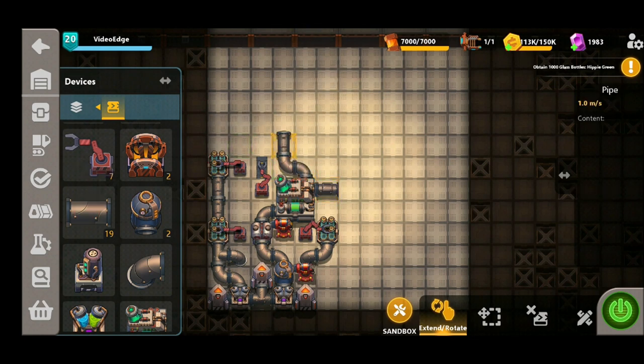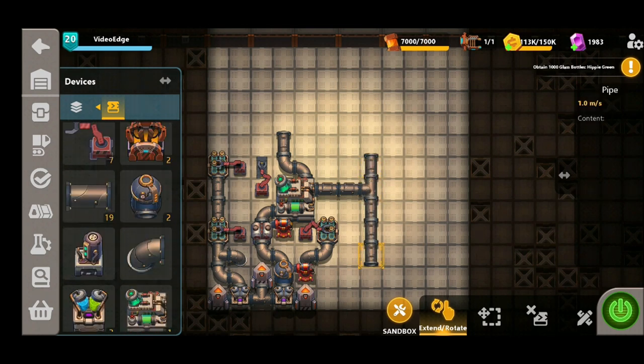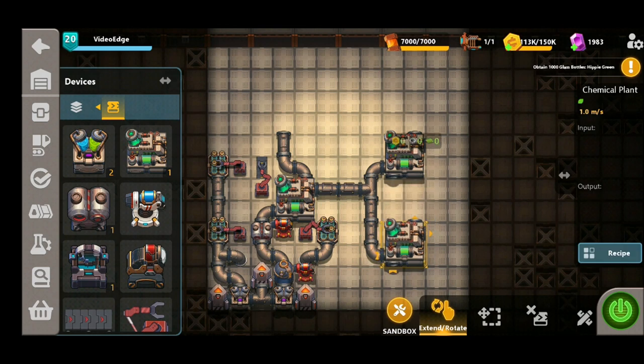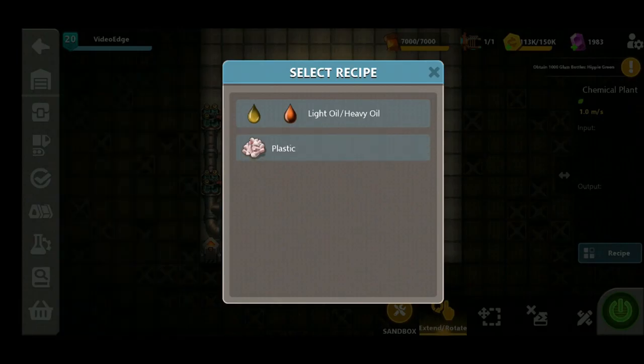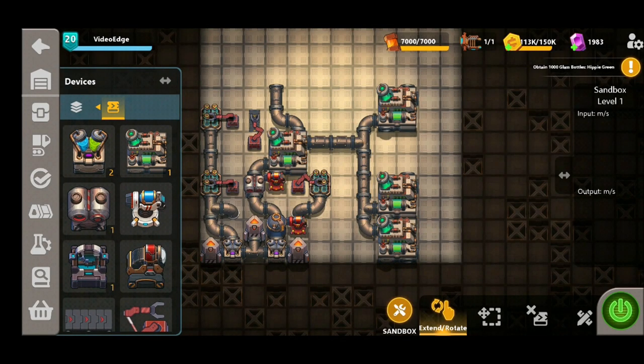We're only interested in light oil for the plastic production, so heavy oil has no use for this purpose. The light oil is going to come out the right hand side and we're going to place down a chemical plant, then place down another two chemical plants, connecting all of them up to the light oil pipes. That's going to make sure we have plenty of plastic production, making sure to select the recipe for the plastic.